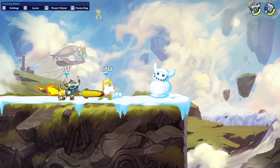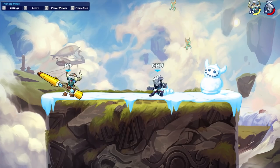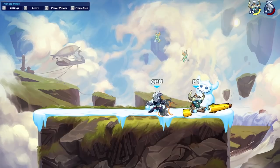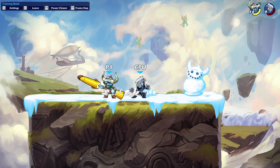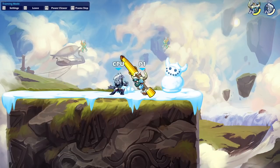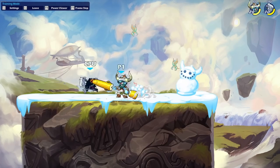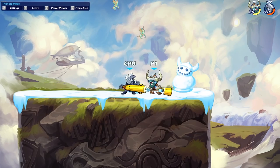Side Light is Lance's main combo starter on the ground. It true combos into Nair, and that's pretty much it. Strengths: priority and distance are the main ones. If you dash Side Light, you can cover almost half the entire map with a moving hitbox. That strength is also a weakness because it commits you to certain movement — if you're too close, you're going to go too far. You need to position yourself and then move into it.